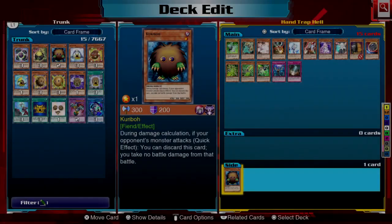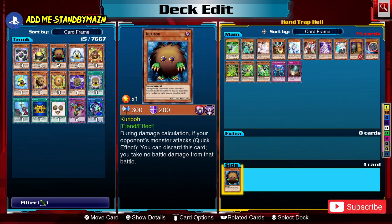Hey everyone, my name is Sean and in today's video we're going to talk about playing through disruption. One of the big differences between Yu-Gi-Oh Link Evolution and Legacy of the Duelist is how strong people's boards can be on turn one. In order to counter that and give yourself an actual chance to play the game, you want to consider using hand traps.